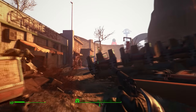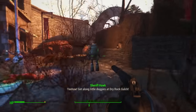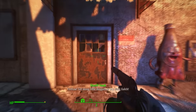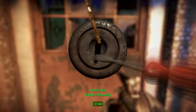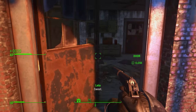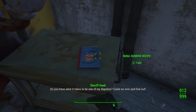For the second recipe in Dry Rock Gulch, go to the theater again but instead of that doorway, continue forward past Sheriff Hawk and go into the next doorway. Make sure your lockpicking is leveled up as it's an expert lock. Once past it, go inside the room, turn right, and right there you have the Nuka Sunrise recipe.